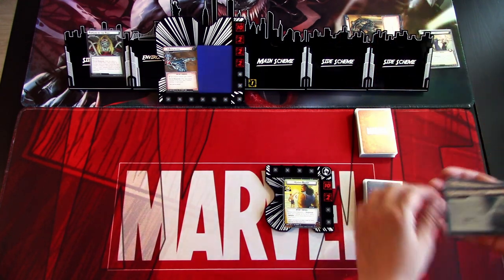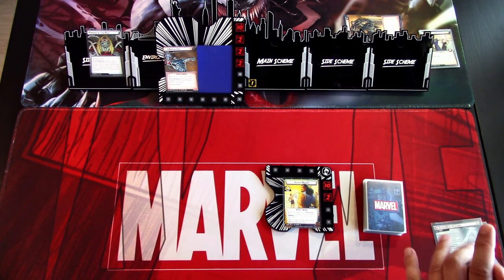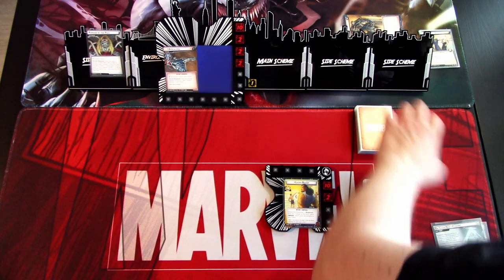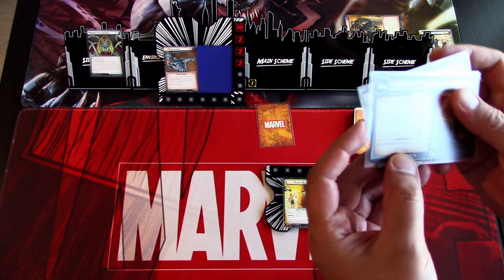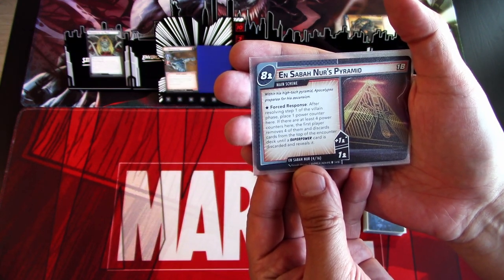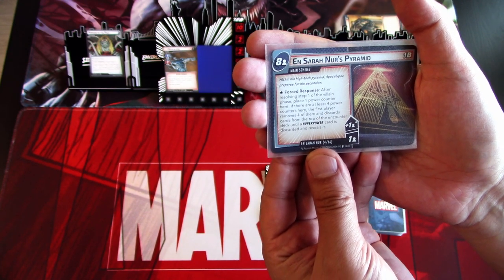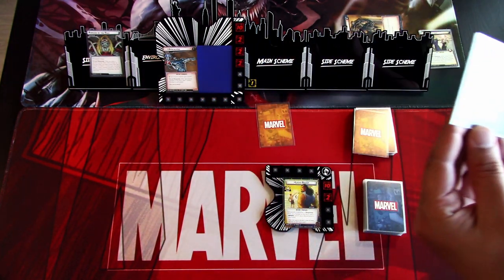I forgot to give this a quick shuffle, and we need to deal one face-down encounter card. So we will be starting with one encounter card on the first round when we get to the villain phase. So, forced response: after resolving step one of the villain phase, place one power counter here. If there are at least four power counters here, the first player removes four of them and discards cards from the top of the encounter deck until a superpower card is discarded and reveals it.